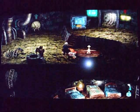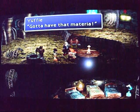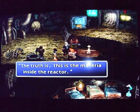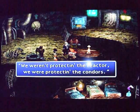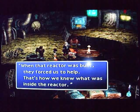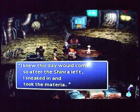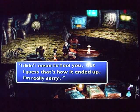Yes, and there's one thing I forgot to tell you — Huge Materia! Gotta have that Materia! Gotta get them all! The truth is, this is the Materia inside the reactor. The hell did we fight for? We weren't protecting the reactor, we were protecting the condors. When that reactor was built, they forced us to help. That's how we knew what was inside the reactor. I knew this day would come, so after Shinra left, I sneaked in and took the Materia. I didn't mean to fool you, but I guess that's how it ended up. I'm really sorry.